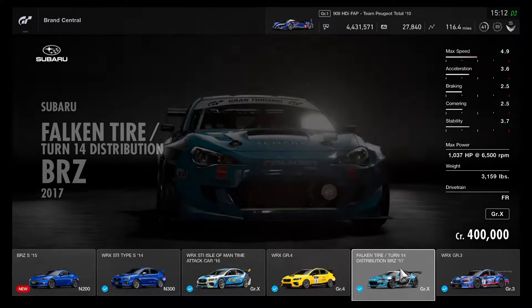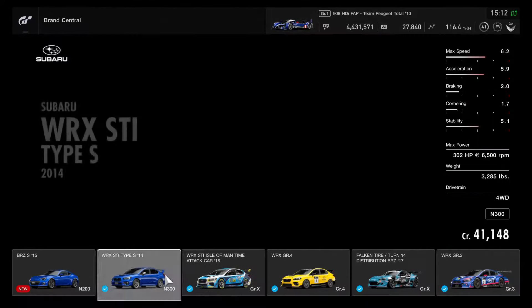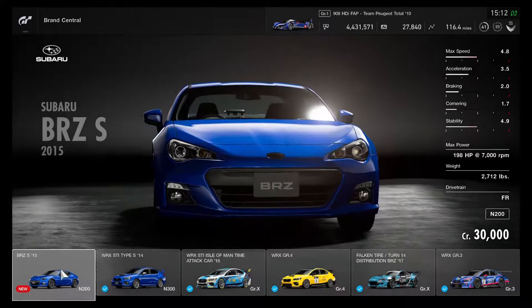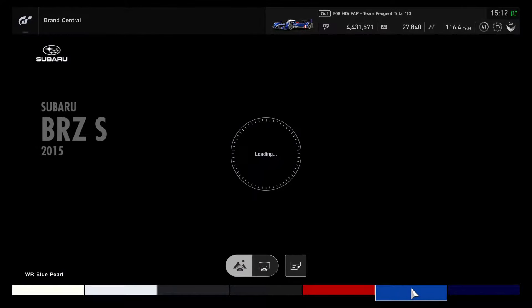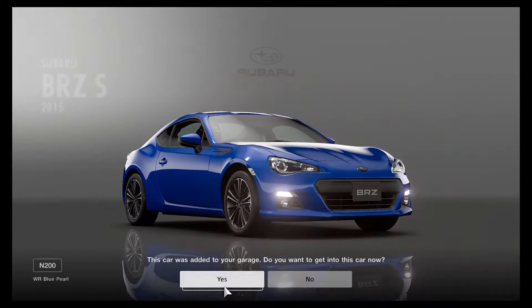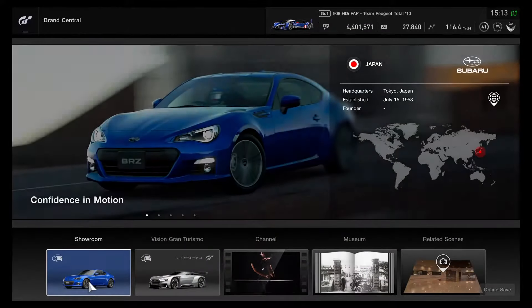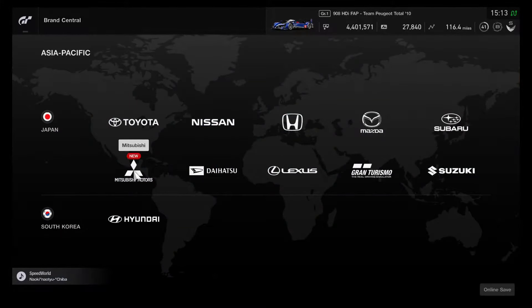We also saw the Falcon Tire / Turn 14 Distribution BRZ 2017 from the February update, but that costs 400,000 credits, while 30,000 credits for the standard BRZ-S is a good choice. Going with the WR Blue Pearl color. What if Scion brought out a 2015 FR-S — that would mean two Japanese and one American sports car could battle it out in a one-make challenge like GT6.